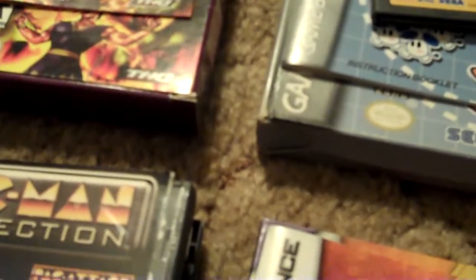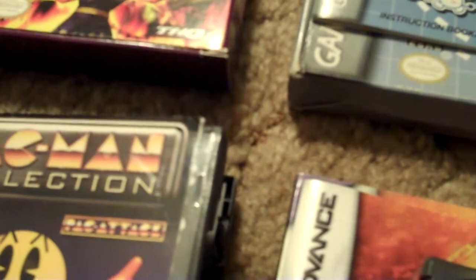Most of these include instructions, except for the ones that are just loose — no boxes or anything. Mario Kart doesn't have instructions, and Pac-Man Collection doesn't have instructions either. The ones in cases also don't have instructions, unfortunately. I put them in DS cases because I had extra ones. I might find DS cases to put the others in if you need — contact me about that. I'm running out of battery and space on my camcorder, so I'm going through this quickly.